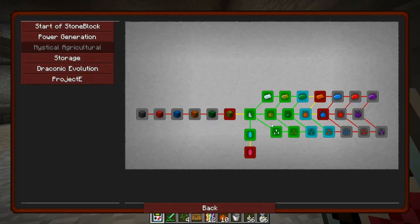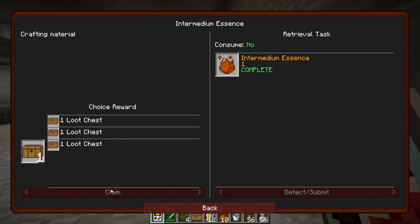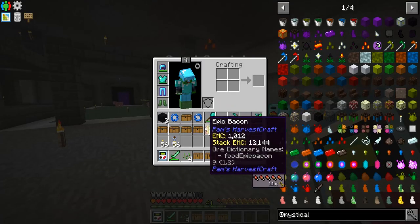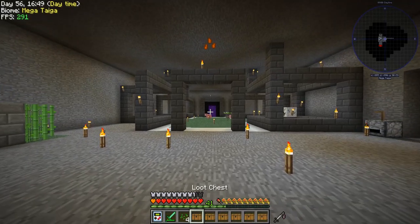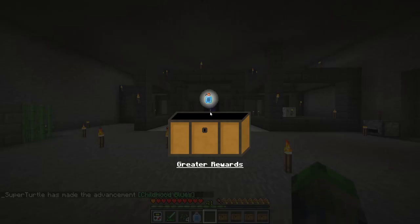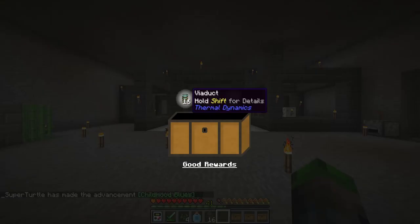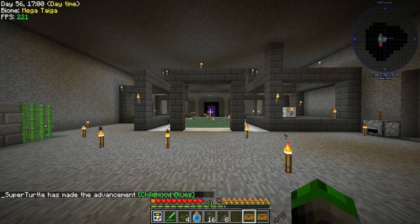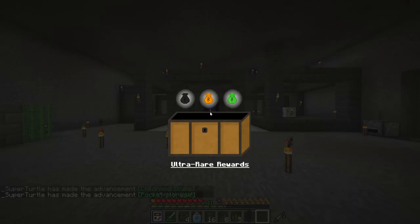Let's go ahead and claim all of these quests. Now let's open up all of these loot chests — booyah! Another growth crystal, perfect — a flask. Ooh, those are cool — another eight PG sticks and an alchemical bag, perfect.